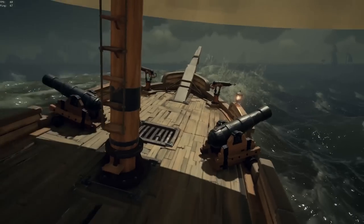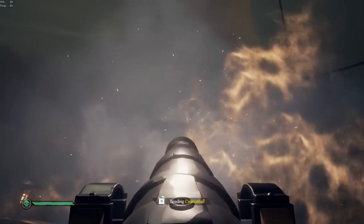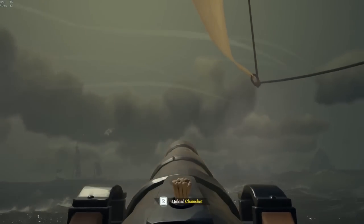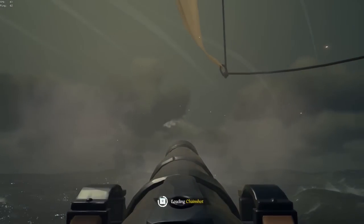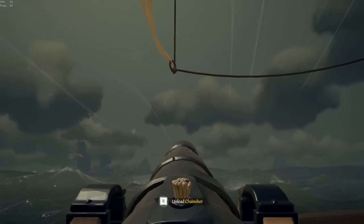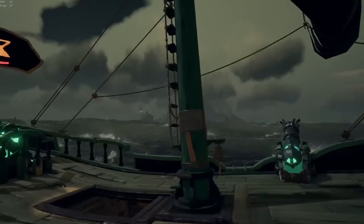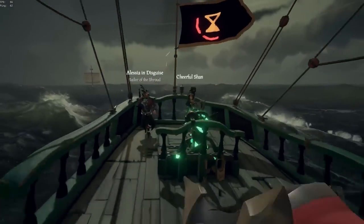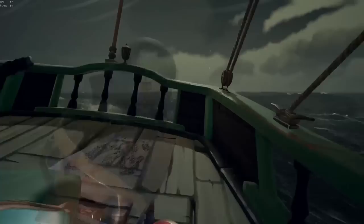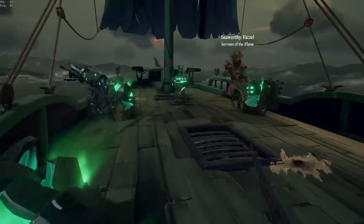Here we have a Brig that has premium cosmetics — they have the Soul Flame set, meaning they went into the Pirate Emporium and paid real money for these. And like I said earlier, you can't really tell, so this is kind of a 50-50. You should be pretty cautious going into these kinds of fights. They crash into the island — I think I'll be okay. Climbing up, we have our favorite duo: the Reaper costume and the Kraken outfit. These guys were pretty easy to take down and didn't cause me too much trouble. And there's the Crab outfit — we've got the trifecta. This guy actually ended up being pretty good; his quickscopes were on point and he moved very well.